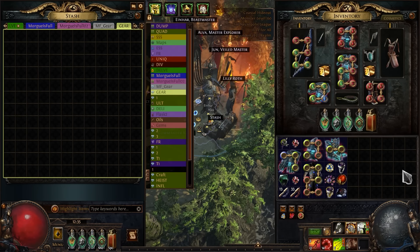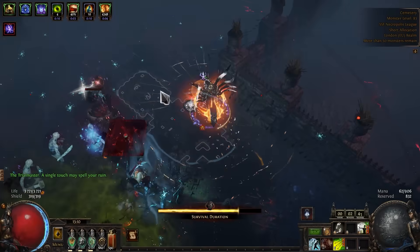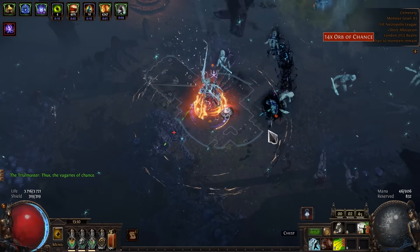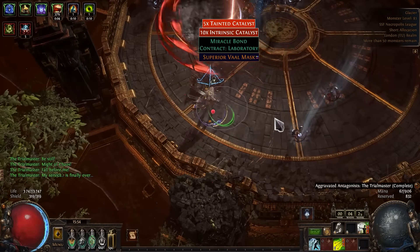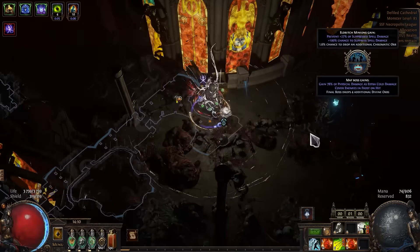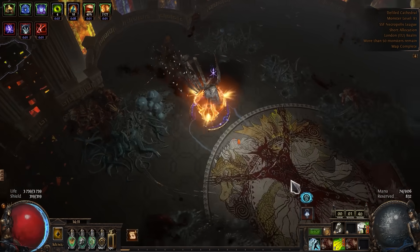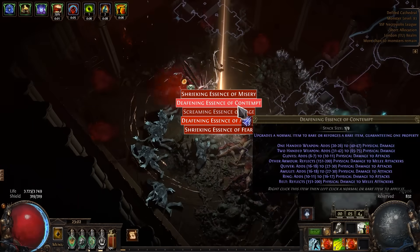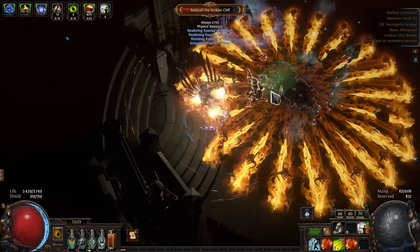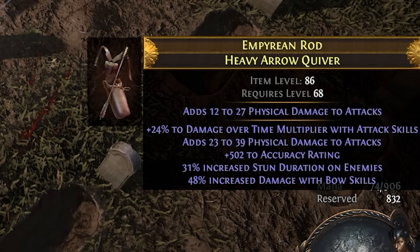Now all the gear is ready, and I can replace my old items with new ones and see what this build can do. But before I move on to serious content, I still need to make a few more improvements. I need Catalysts. Free divines are always a good thing. I am done with Ultimatum — not the most fun content. I also need Essences for my crafting project. While I've been collecting Catalysts and Essences, I've accumulated some corpses, and let's try to make a new quiver. This looks like an upgrade. I love Necropolis crafting.